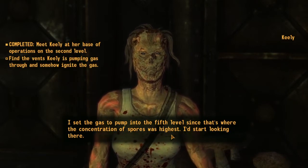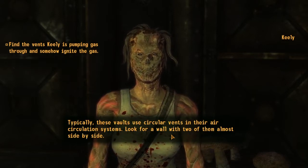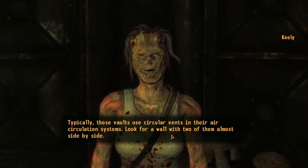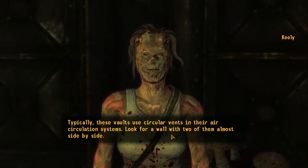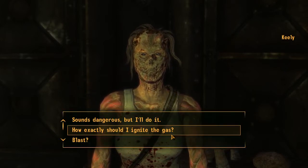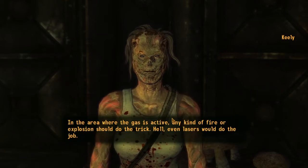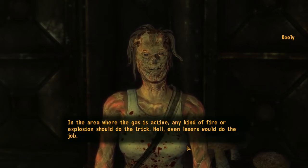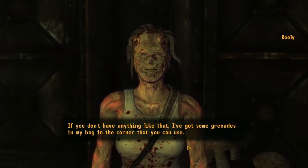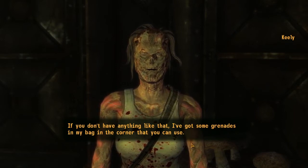And where are these vents? I set the gas to pump into the first level since that's where the concentration of spores was highest. I'd start looking there. Typically these vaults use circular vents in their air circulation systems — look for a wall with two of them almost side by side. There's one just around the corner outside this lab if you need an example. Any kind of fire or explosion should do the trick — hell, even lasers would do the job. If you don't have anything like that, I've got some grenades in my bag in the corner that you can use.